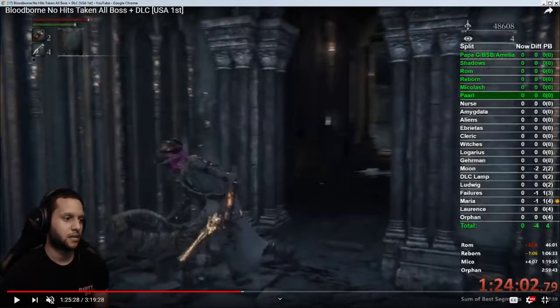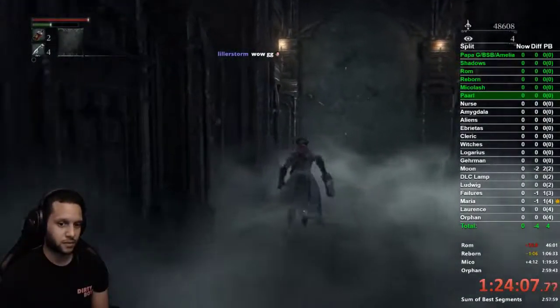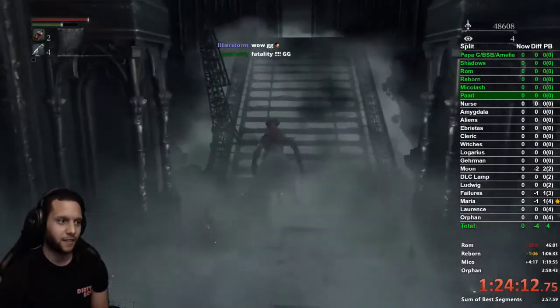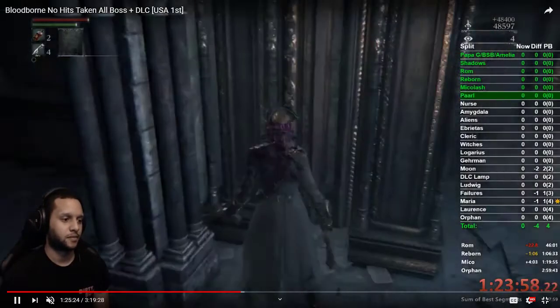Welcome back. We just covered the Reborn split and the Mika loss split, and I'll also make an alternative video for the Reborn split on how I do it now. But for now, that's what we have for that area. So we killed Reborn, we killed Miko, we're ready to do this. This next part is what we do for the any percent, and then we're going to kill a boss that's not necessary for that, but if you are doing all bosses you will kill this next boss before Nurse, and I will tell you why once we do it.